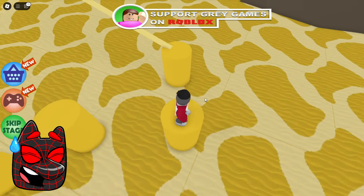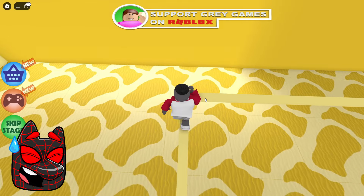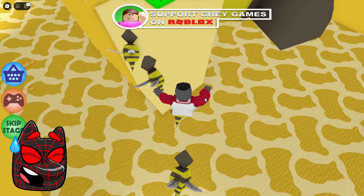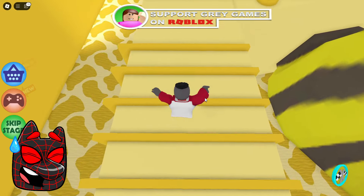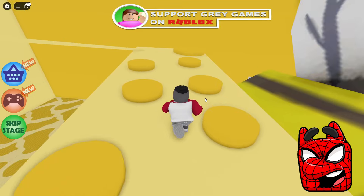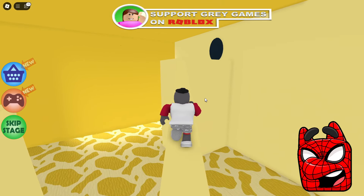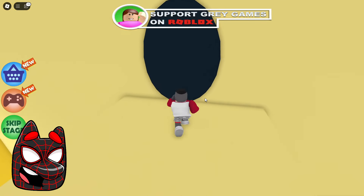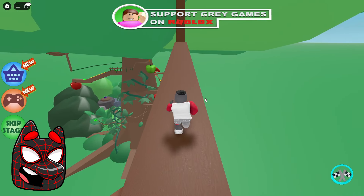We just need to jump on these platforms and then run on this extremely strange thin stick. The choice of tests from these developers is super strange — it doesn't look as if we are in a real hive. The developers should have done a little better in the design. It's quite strange that we can't step on honey — although it's possible it's just quite viscous and we won't be able to get out. We passed through this hive and it wasn't difficult at all.